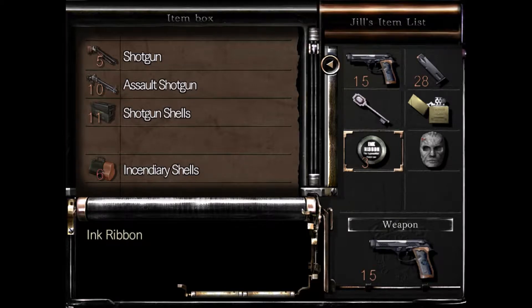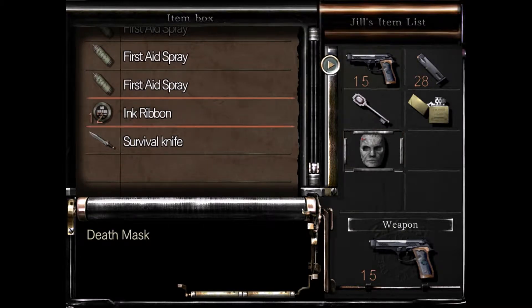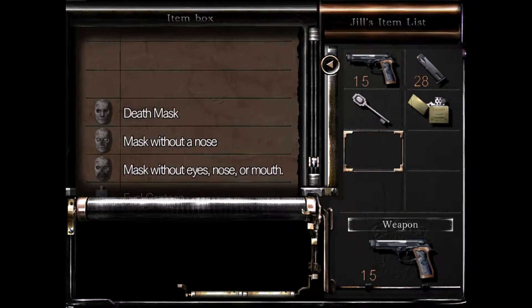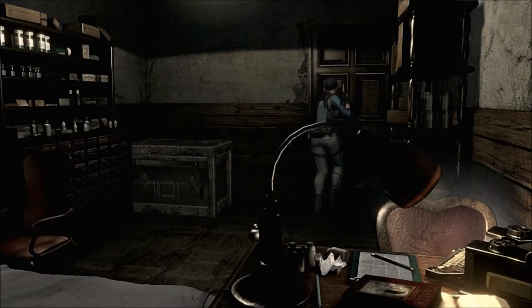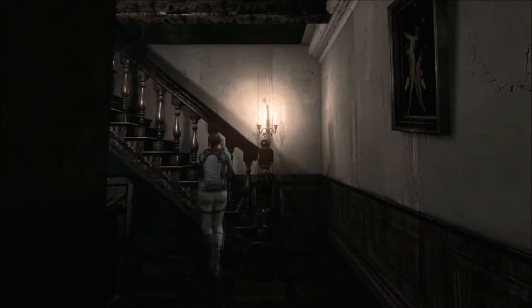Alright, we've got quite a few shotgun shells, our ink ribbons, and three of our death masks. We'll set that there until we find our fourth one. We'll go ahead and get the painting puzzle out of the way. I still didn't grab the shotgun — what is wrong with me? I'm trying to save ammo — save it for what? Just use it.